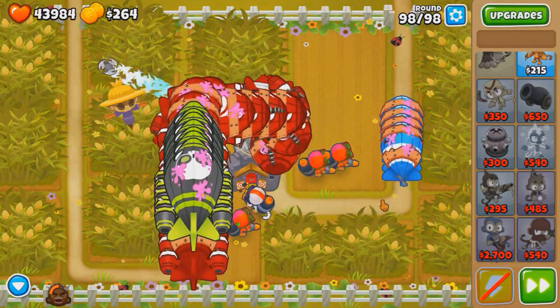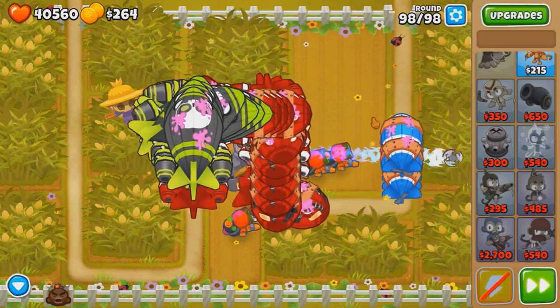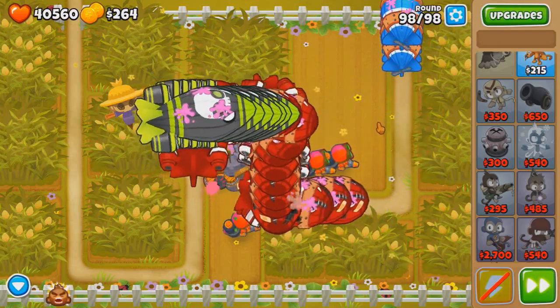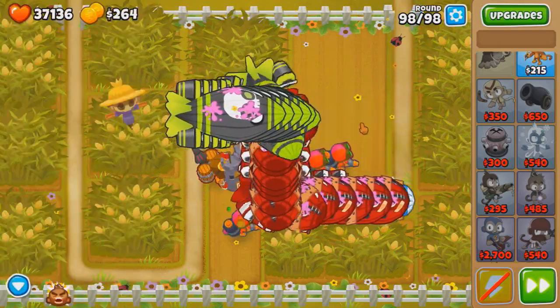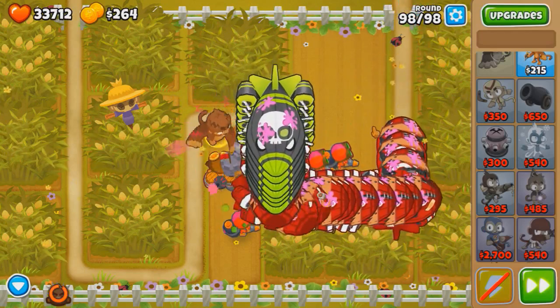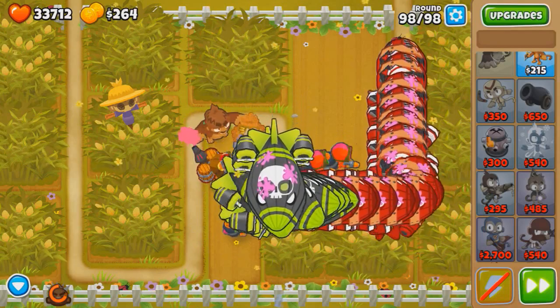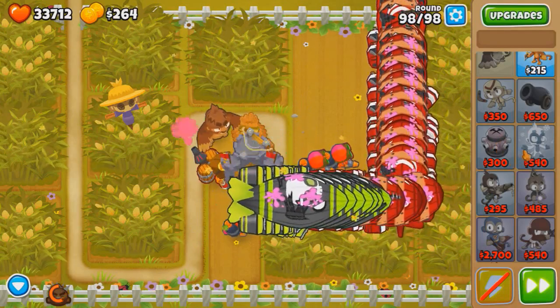The bright side is we are taking down this ramp so we lose fewer lives, but that probably doesn't mean very much. 40k — it's the best we've done so far but I doubt this is the solution. Keep in mind ZOMGs take away 16,000, so good luck with that.